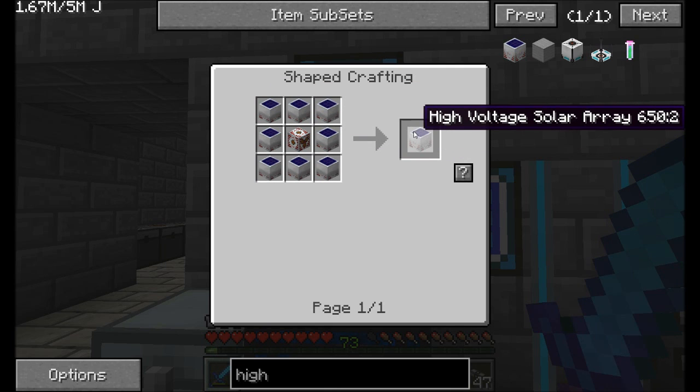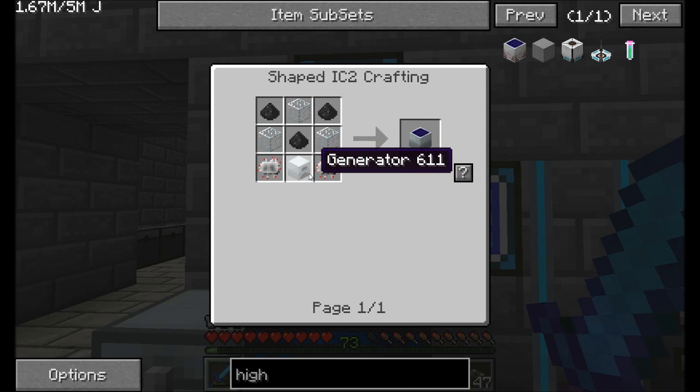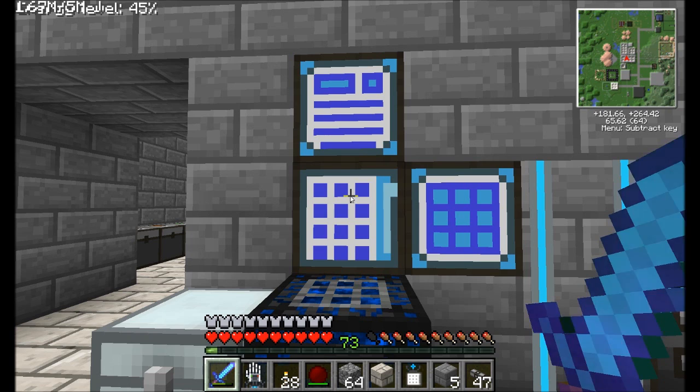Eight medium voltage solar arrays — we're going to need 512 high voltage solar arrays in the end. What's involved in making a solar panel? It's not too much more than we already know how to make. I just need to teach this machine how to make generators, which really isn't too bad, and then everything else kind of falls into place. So let's go ahead and start making the recipes we need for generators.